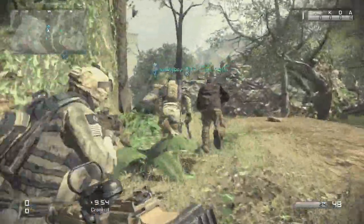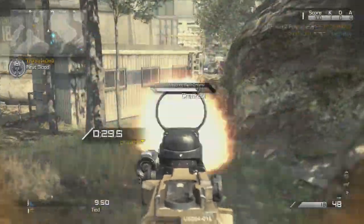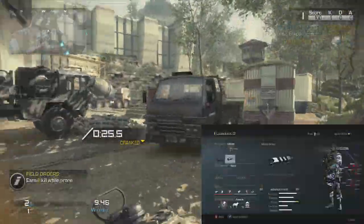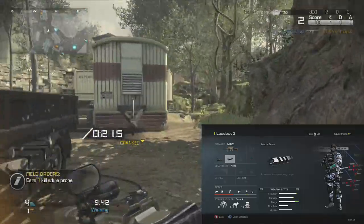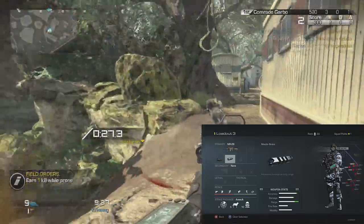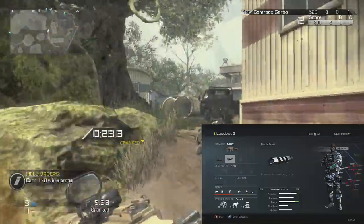Alright guys, so I have my next setup for you — this is for the Marksman rifles. The best gun I found is the MR-28. It's a really good gun with great range, and it can be very powerful because it's designed as a sniper rifle. You can take off the scope and make it a regular rifle — single shot or burst shot — which makes it even more powerful.